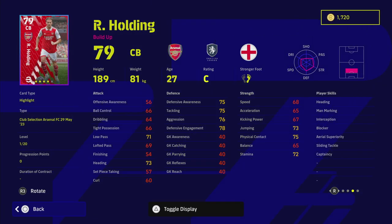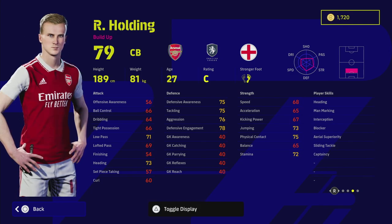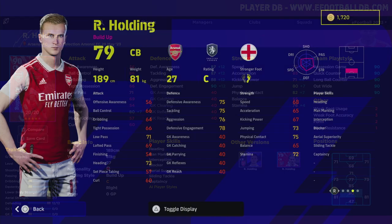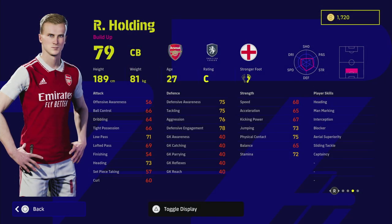We have Rob Holding here, who isn't a bad player. He's got some fairly decent player skills — standard form on a C rating, so he's a bit of a write-off this week. But he has blocker, interception, man marking, heading, and sliding tackle. He's a good height with fairly okay speed and acceleration. When you train him up, his defensive stats go fairly high, into the 90s with the form arrow, and he'll be good in the air as well. He's kind of an average center back at this stage in the game.